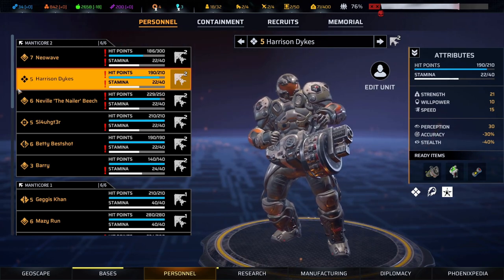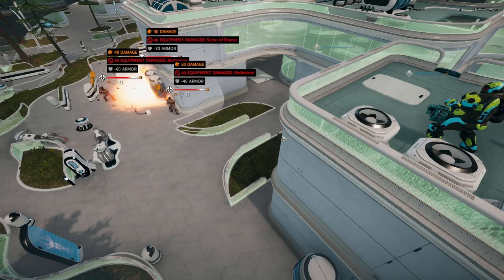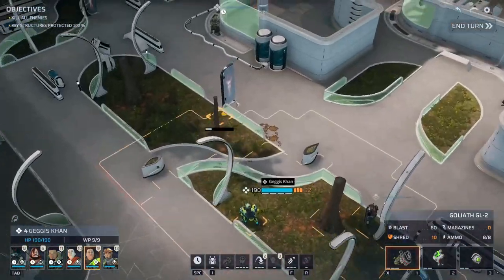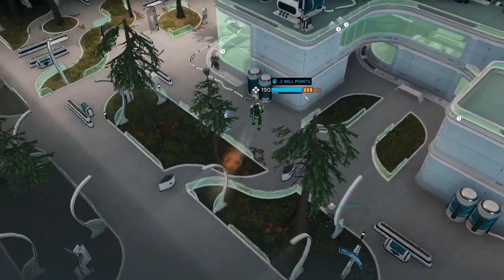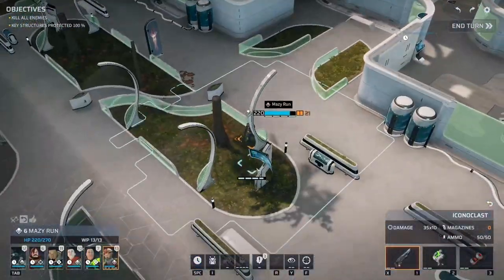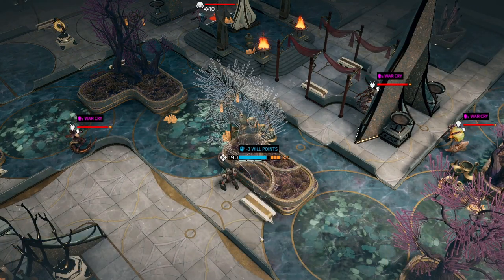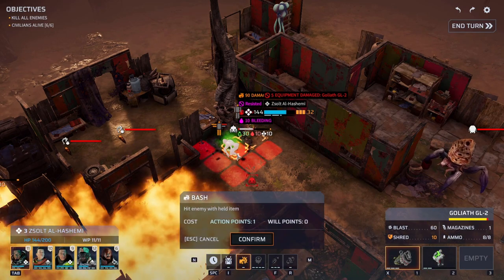The heavy class is the muscle of your team. Proficient with cannons as well as grenade and missile launchers, their focus is on creating maximum damage. With heavy armor they can take a beating, but their movement range is limited. To help with that, they have their Jet Jump special ability, which is extremely useful for getting into position quickly, and later gain abilities like War Cry, which reduce the action points of nearby enemies. And with their Brawler ability, they can also be extremely efficient at close range.